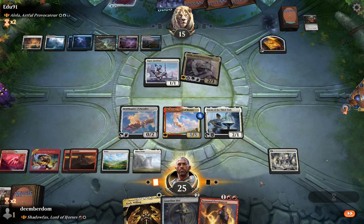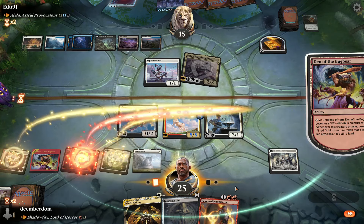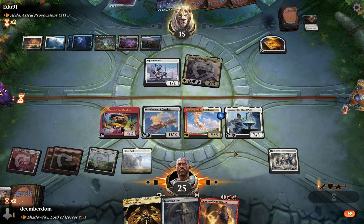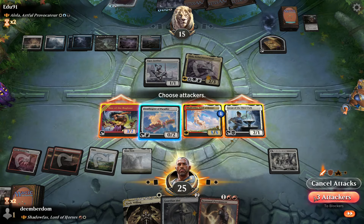Minas Tirith is good, might be useful for some card draw. We activate Den of the Bugbear here — seems really safe, gets some extra damage in. We know we can put Seasoned Pyromancer in for free off Shadowfax, so might as well get the extra attacker in there.